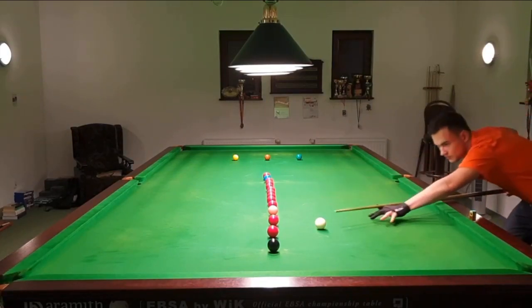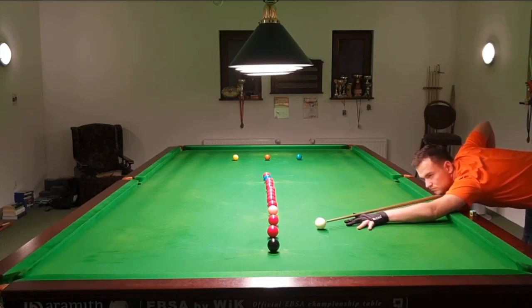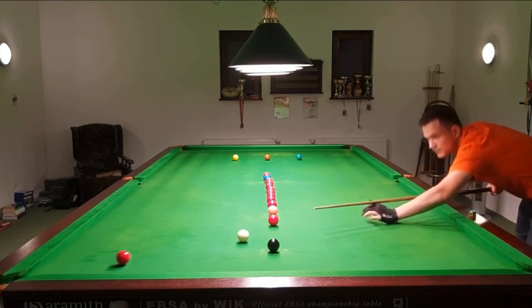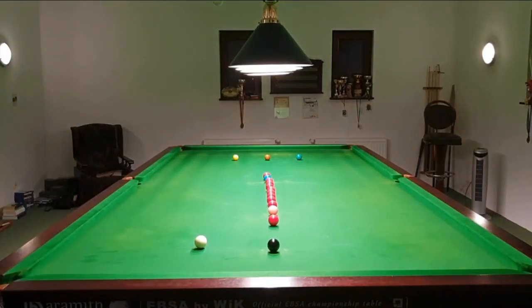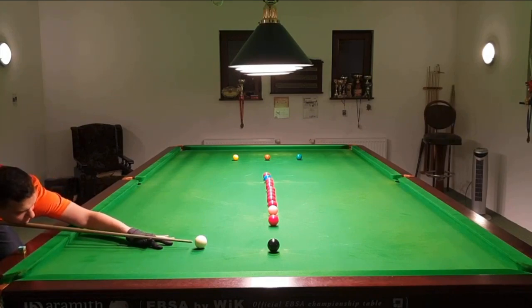You can see that in the beginning of the break I first tried to clear the reds at the bottom of the table, between the pink and black spot. Then I move on to the higher part of the table. The reason is that I don't want to leave an isolated red at the bottom, because I would need to travel for it later — possibly a slightly more difficult shot, but not much.